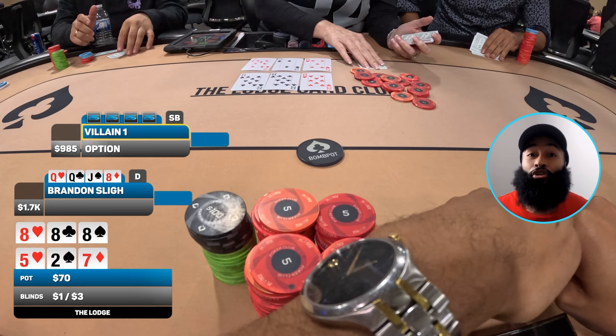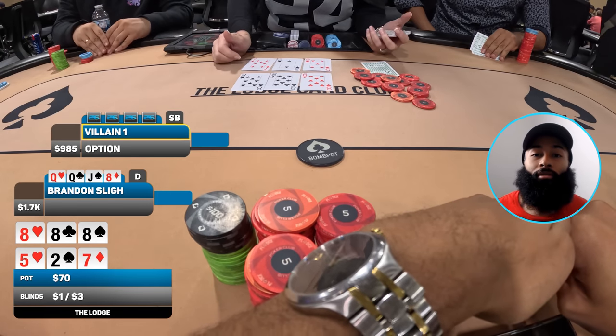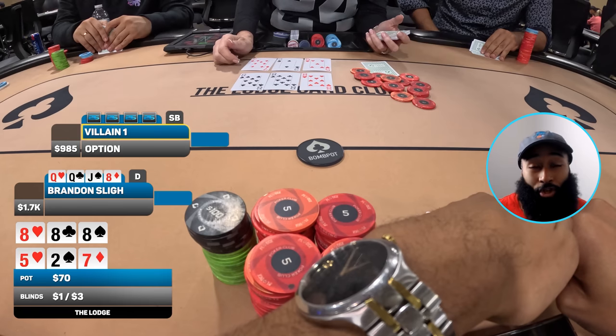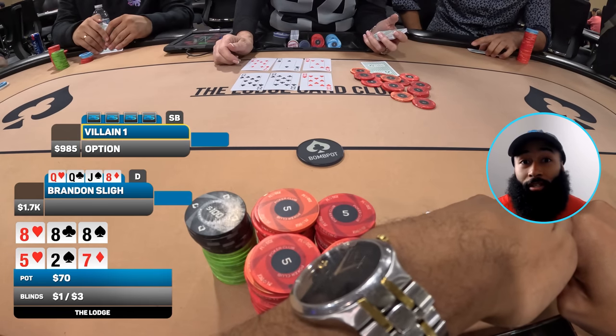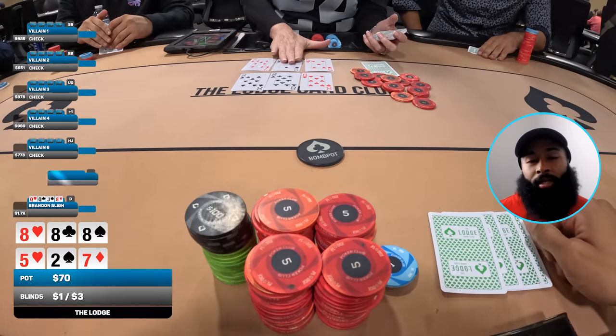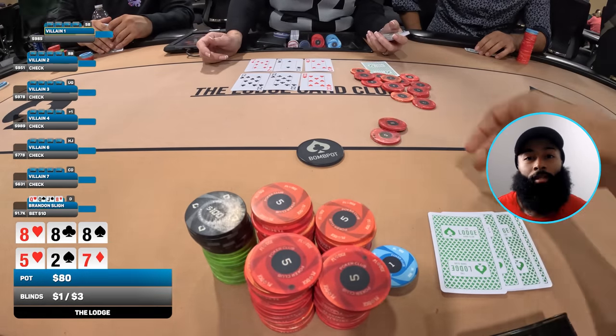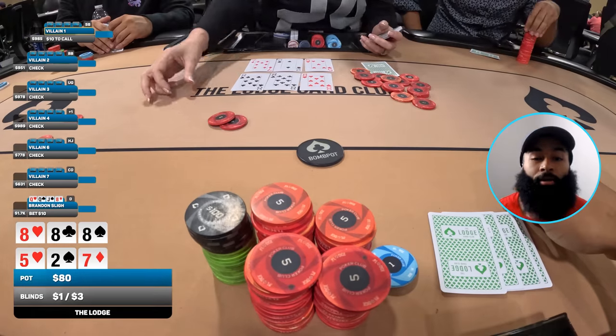It's seven ways with seventy dollars in the middle. We go to two flops: eight-eight-eight on the top board and five-deuce-seven rainbow on the bottom. Oh my goodness — she is becoming my favorite dealer at the Lodge! I just flopped quads! My second favorite hand is pocket eights and now I've flopped quads. I have the nuts on one board. On the second board I have an overpair — let's see if we can build this pot.